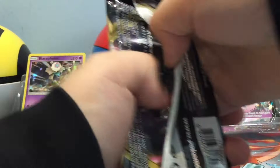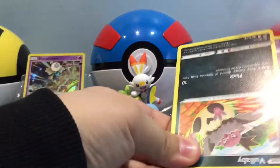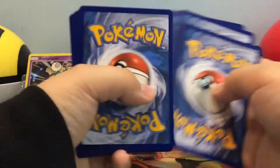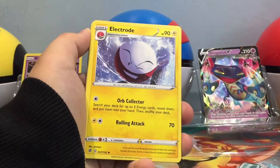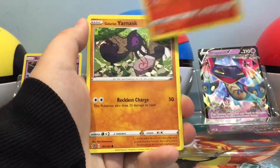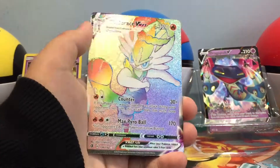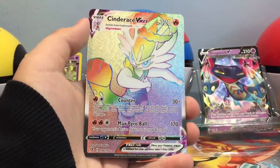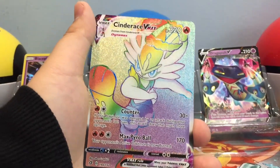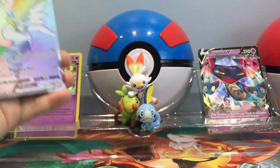On to the last pack — Sword and Shield Rebel Clash. Here's the code card. One, two, three, four. Fighting Energy, Heracross, Electrode, Beedrill, Volbeat, Magmar, Galarian Mr. Mime, Surskit, Palpatoad — reverse holo — and the rare is... oh! Let's go — Cinderace VMAX Rainbow Rare! Wow, that looks really cool. Yes! Oh my God, bro — so cool!